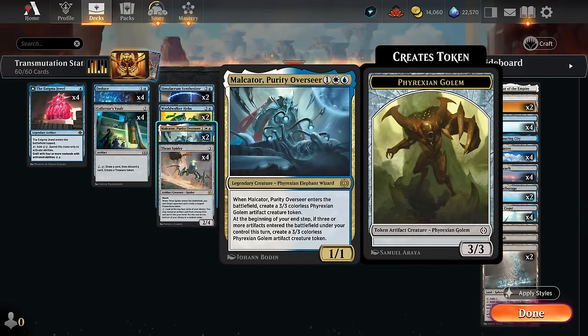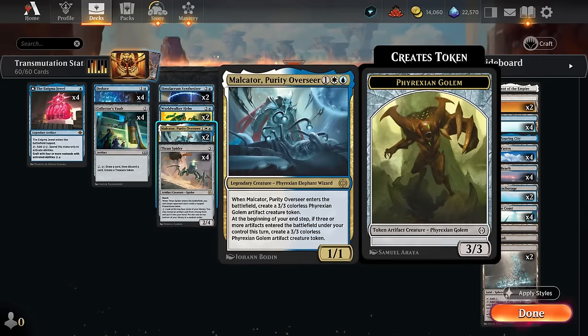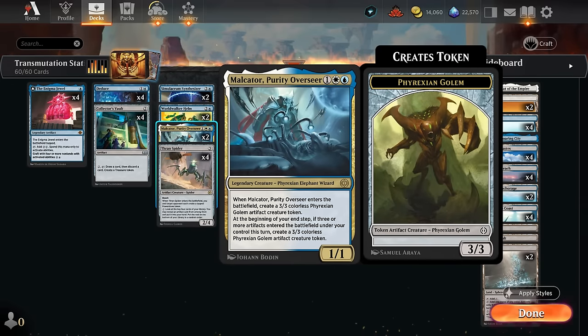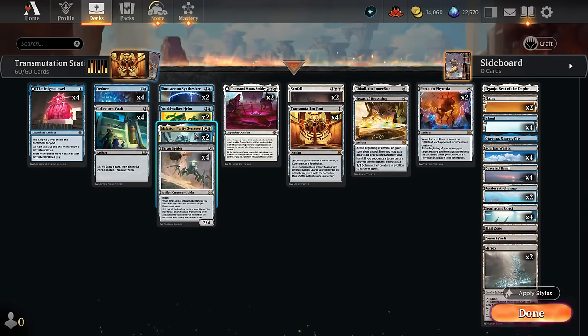Malkator is at its best here as well, as we get to make a 3-3 Phyrexian Golem token — yet another name — and then end of turn, if we created three or more artifacts this turn, we get to make an additional Golem token. Especially with a card like Worldwalker Helm, it's trivial to generate additional artifacts. And Transmutation Font, making tokens or searching up artifacts, can also help enable Malkator.